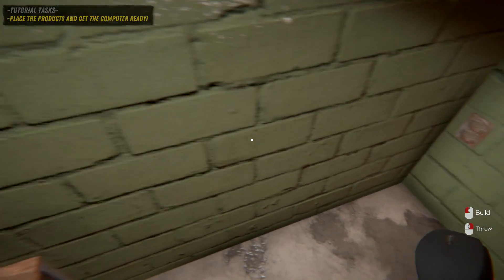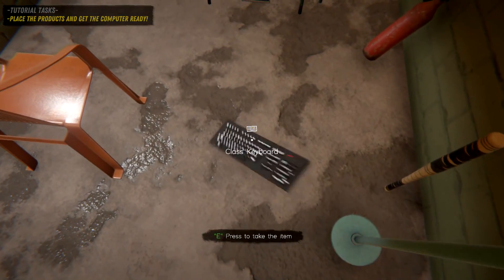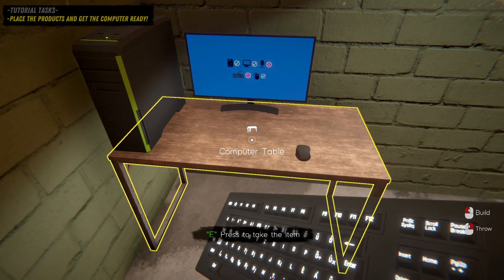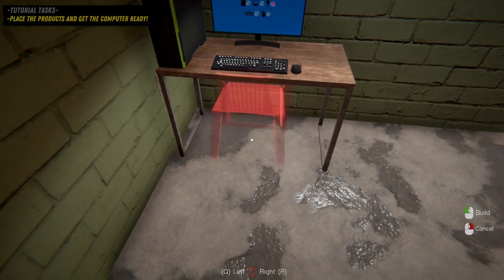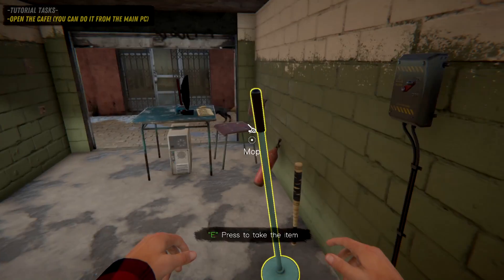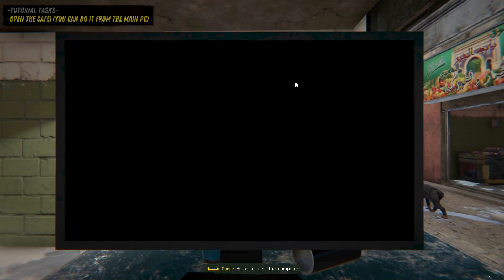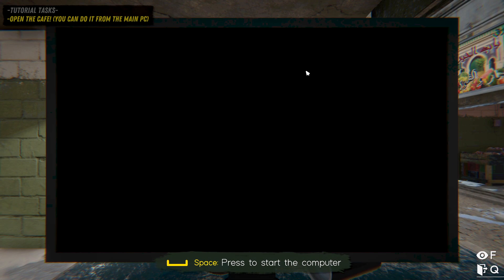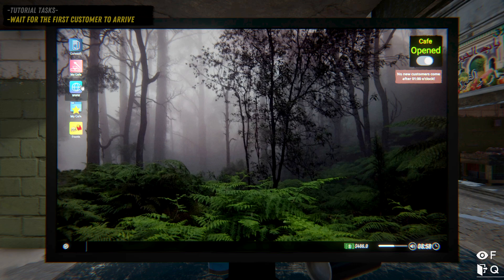It looks like a lefty mouse - or maybe lefty-righty, not sure. The tutorial tells you exactly what you still need, and that's a chair. Let's come back in here. We have to open up the cafe. Did it screw up my PC? Booting it up - that's so loud. Now we're open, with a little bit of money.